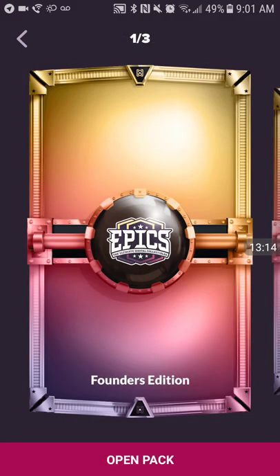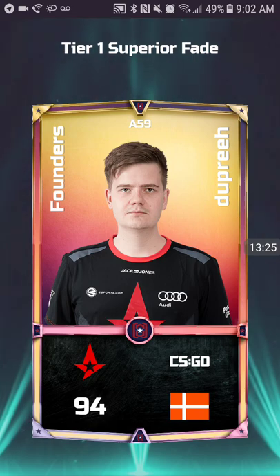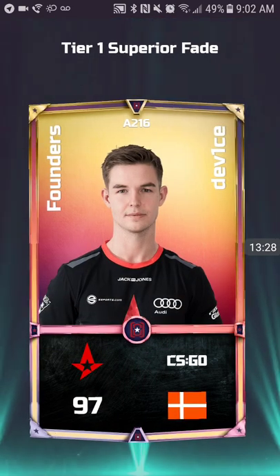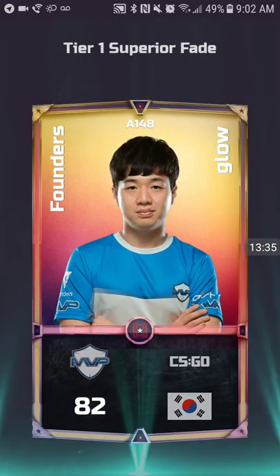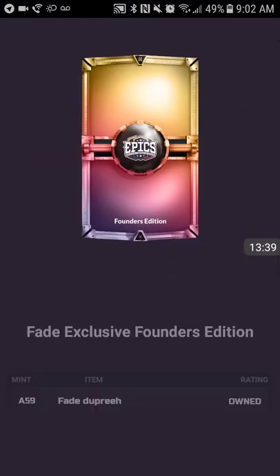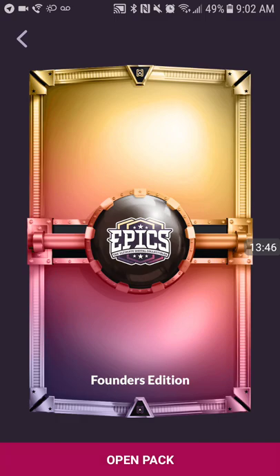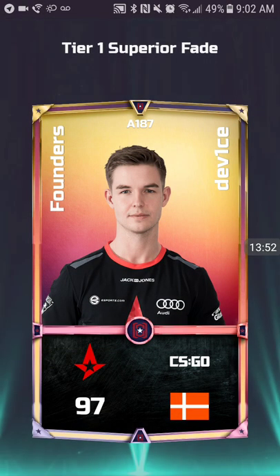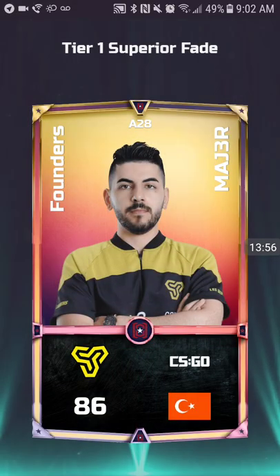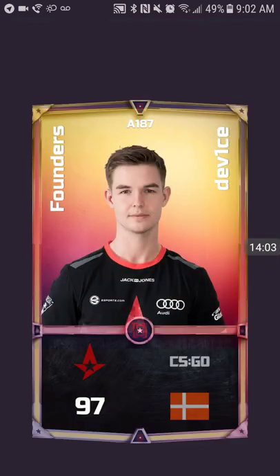If you can't tell by my voice, I'm pretty tired since I woke up around 5:30 to check to see if the packs would come out when the updates usually come out. 59 Dupree, Device, Furlin — there we go, I needed him. Zeph, Glow. Alright, two more packs. Device, Furlin, 828 Major — that's pretty good. Another Major, Engine, 26 Oscar.